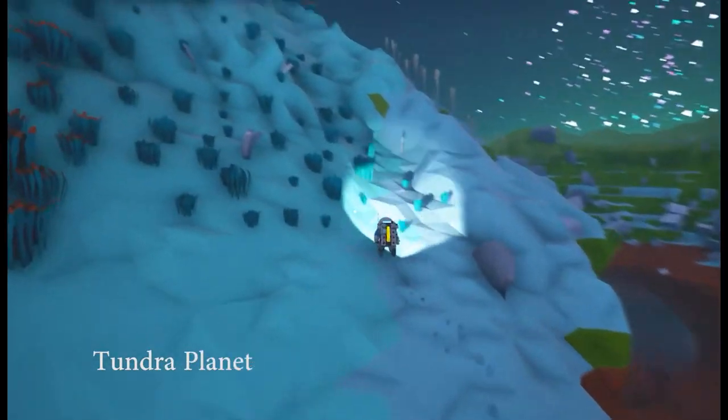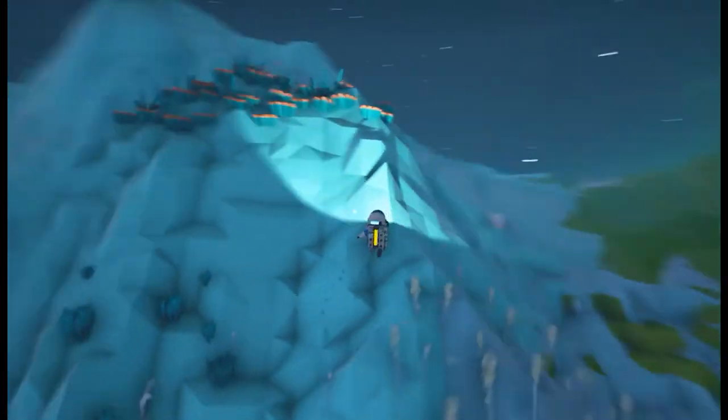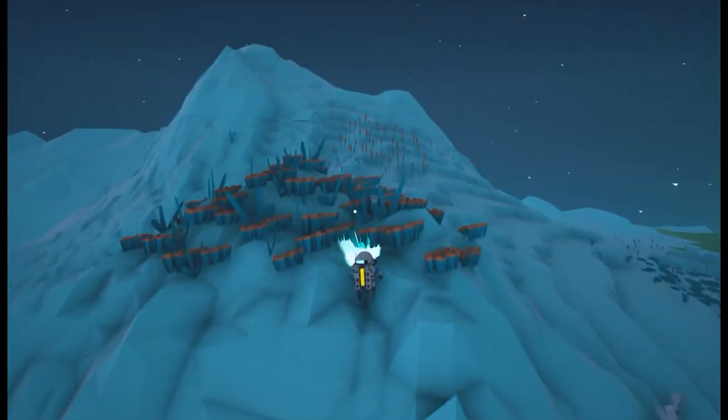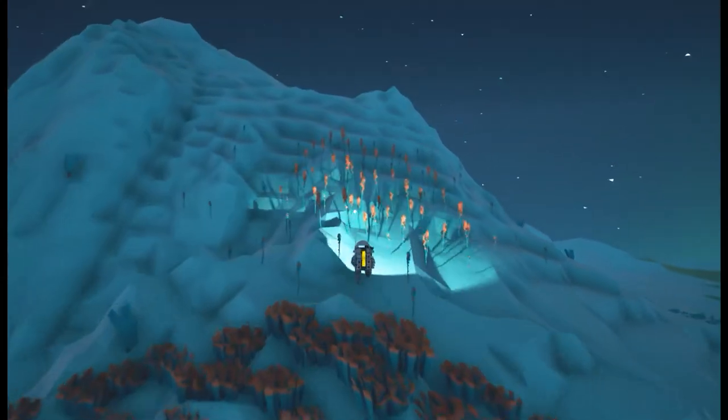Are the tethers attaching for you? The tethers disappear when I put them down. All the buildings don't appear on my screen, none of the nodes are showing up — everything's just not working.